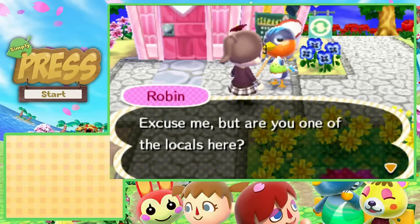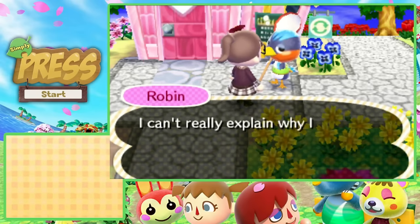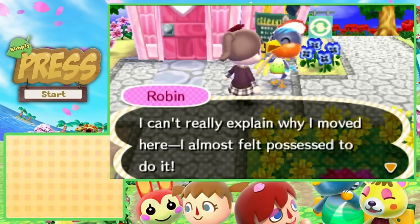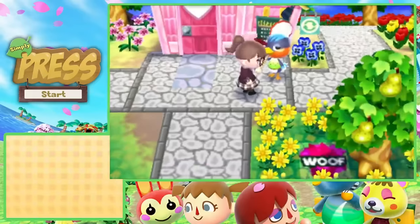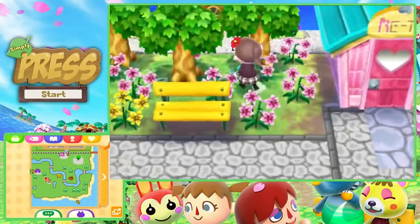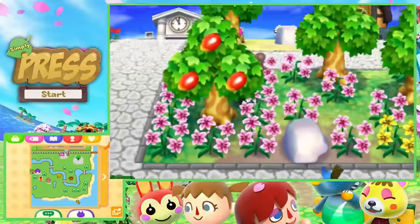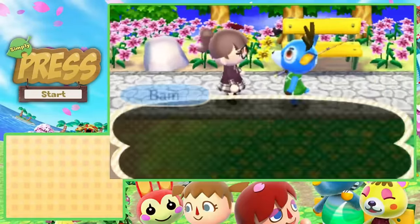Robin introduces herself — she says she almost felt possessed to move here, which is a little creepy, but she hopes we can become good friends. She's so cute, though apparently she can be rude like Willow. I'm filling the nearby spot with pink lilies we've been breeding; it looks nice next to retail. I also stop to chat with Bam.